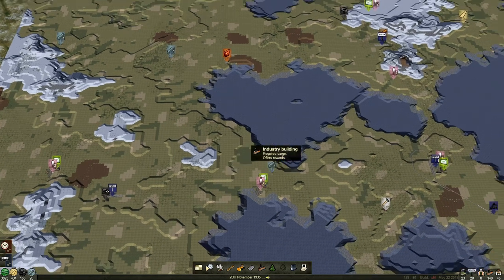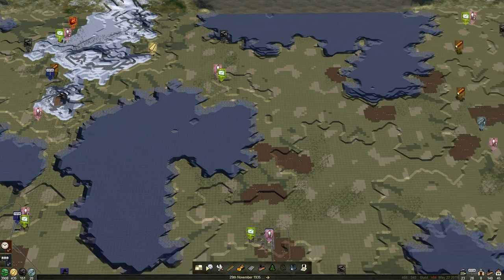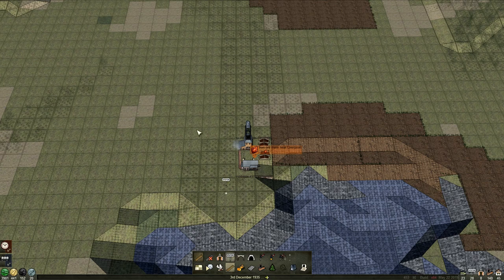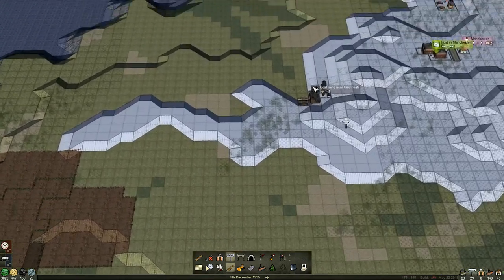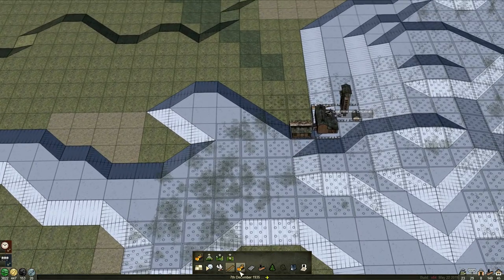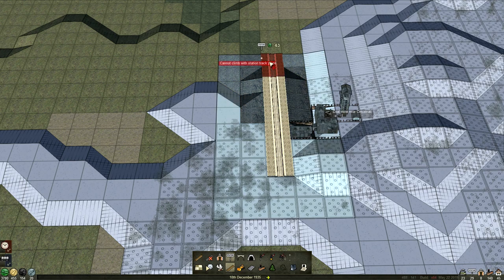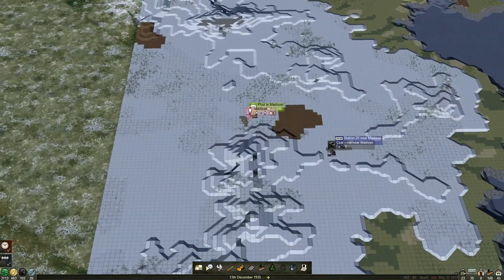We could use this foundry as well. We have iron here — we could use that iron and coal and take it to a foundry over here. I feel like we should use this one since it's there; we might only need a little train shunting stuff backwards and forwards. Let's do a little bit of terraforming to flatten that out. There we go — we should be able to get our station in now. I think that is indeed full size, so we've got another one underway.